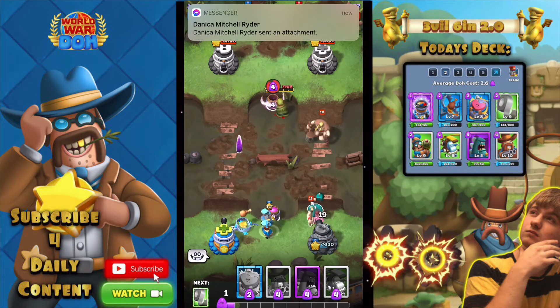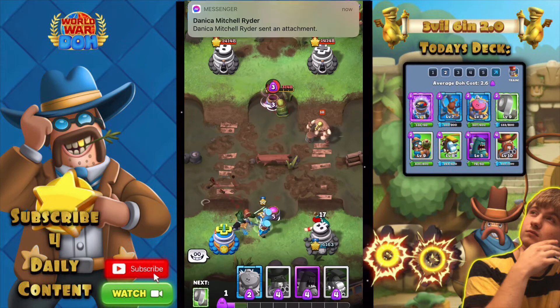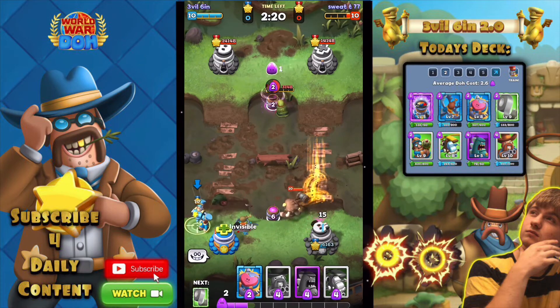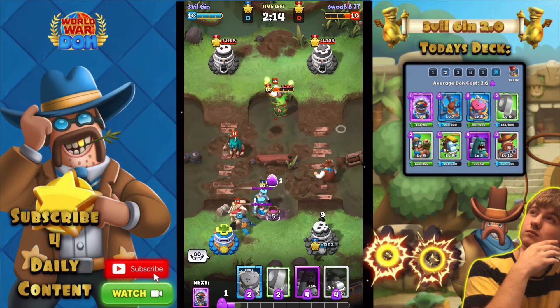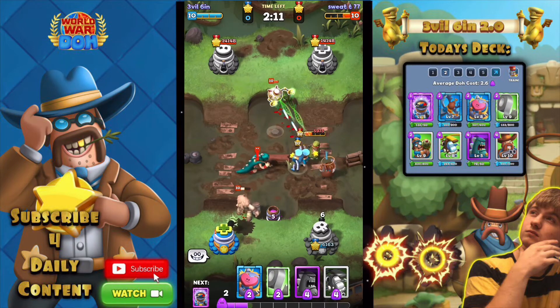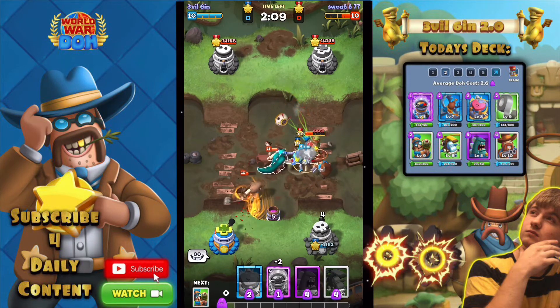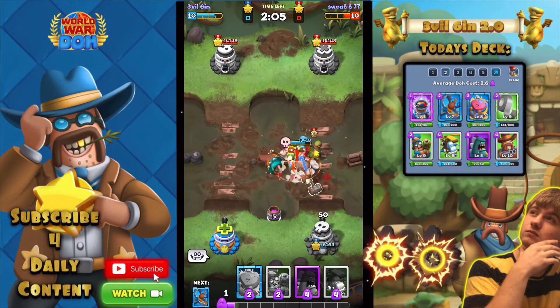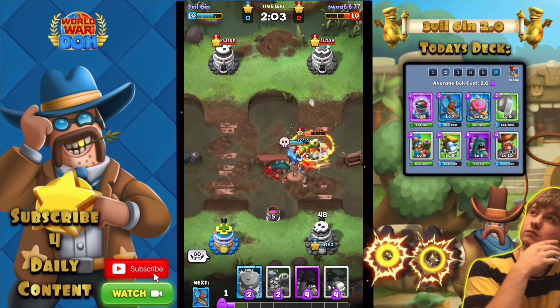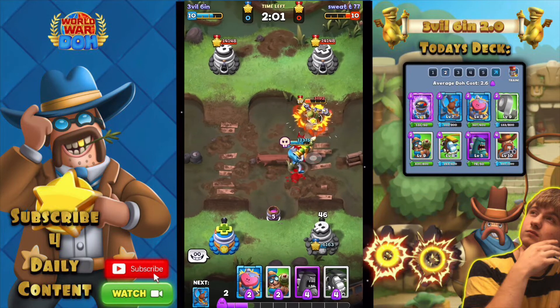The Chop Chop is coming. He dropped down a Barbaric, so hopefully we can get that with a Bear Trap — perfect. He drops down a Heal Bot, so we can probably go and take that out with Sheriff Justice. Let me take out the Caveman as well. There we go. He drops down the Jetpack.